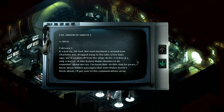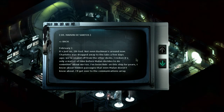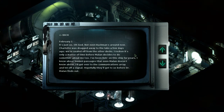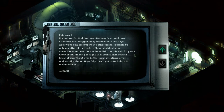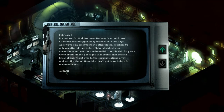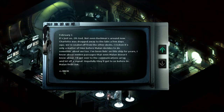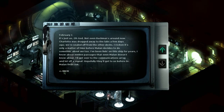February 1st - a late entry. It's just us. Not even Bachman's around now. Charlotte was dragged away to the labs a few days ago. We're sealed off from the other decks. I reckon it's only a matter of time before Malin decides to do something about me too. I know about hidden passages that even Malin doesn't know about. I'll get over to the communications array and let off a signal. Hopefully they'll get to us before Dr. Malin finds out. I wonder if he did make it to the comm array - that's our goal, to get to the comm array and send off a signal.